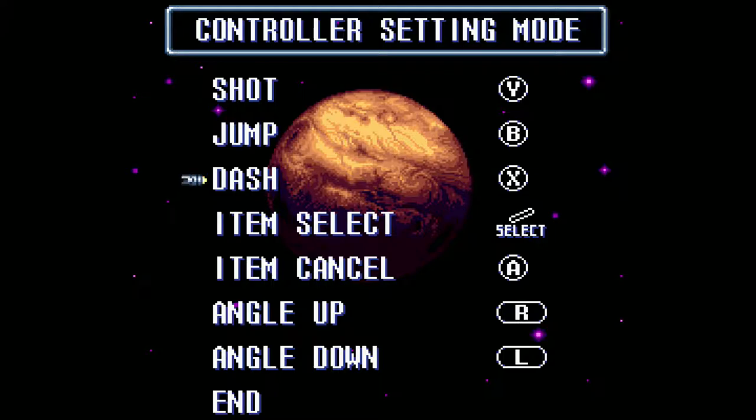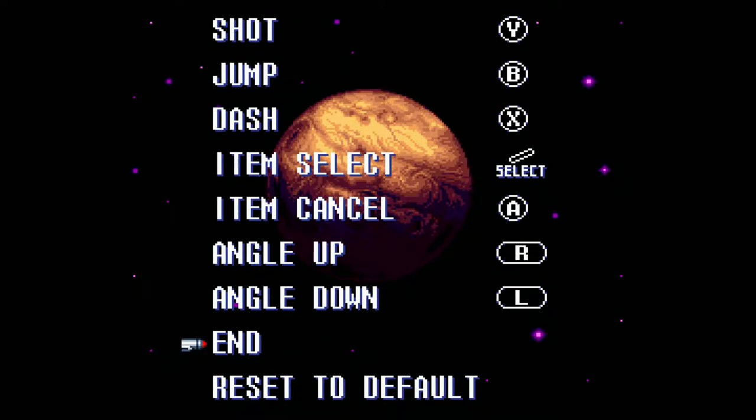For dash I pick X. In Mario games you can shoot and run with the same button, but not here. Item select — select is fine for that. Item cancel A. Some people do like to mix that up. Angle up or angle down L — just remember that they're there, there's a couple of moves where you need them. And yeah, let's end.